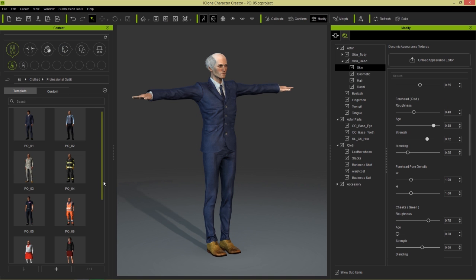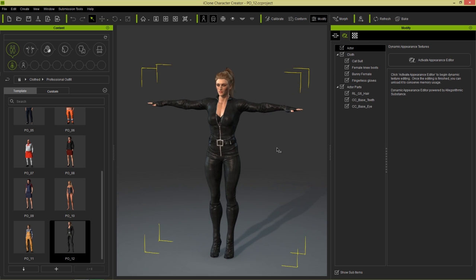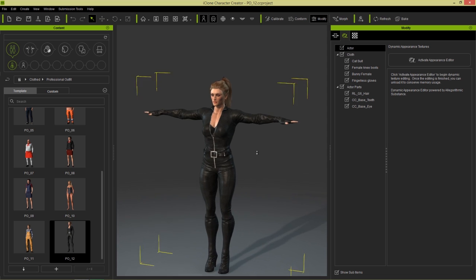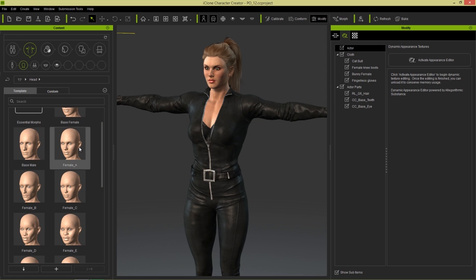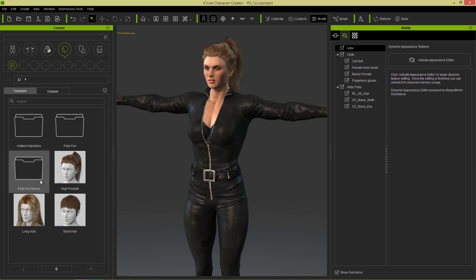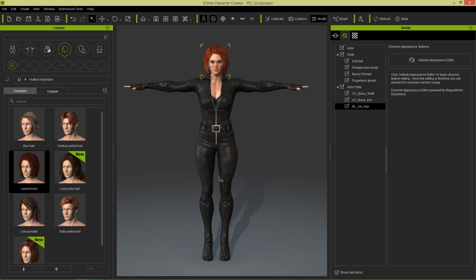So I'm going to go and choose this full body suit here — we don't want to save this project. And we're going to turn this character into one that resembles Black Widow from the Avengers. You can see the suit is very reminiscent of that indeed. We can change the face slightly by going to Morphs, and we'll choose that Female A face. And we happen to have a hair as well that's very suitable — very similar to Scarlett Johansson's hair in that film. And there you can see we have this cool looking outfit.